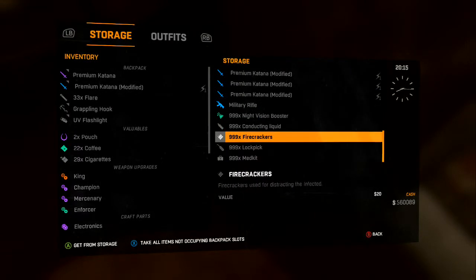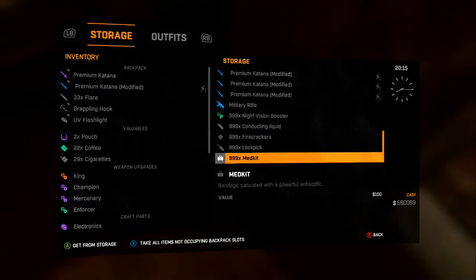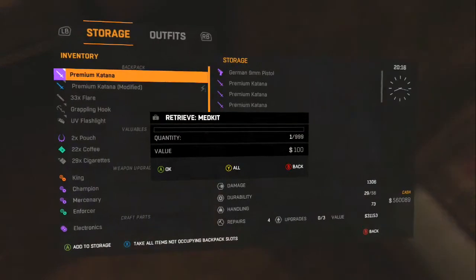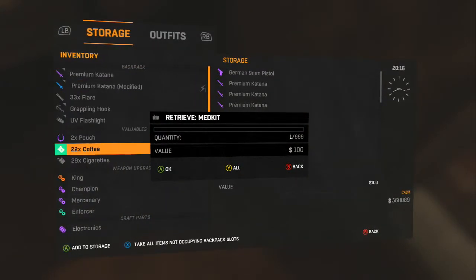I already duplicated 5 things to see if it was working. To duplicate, you have to hit A and B at the same time. A box will pop up — let it disappear, then go back into it. As you can see, the box is still up there with 999.